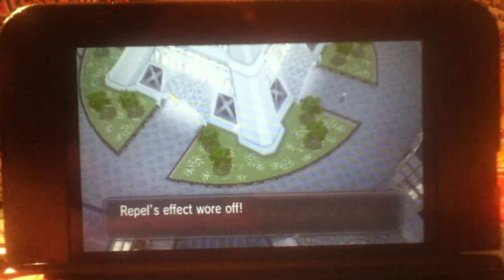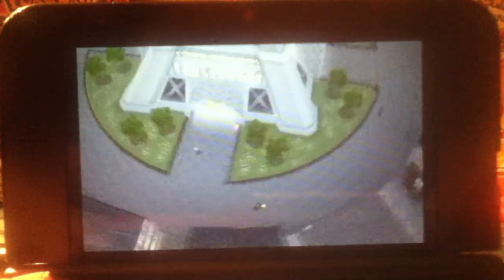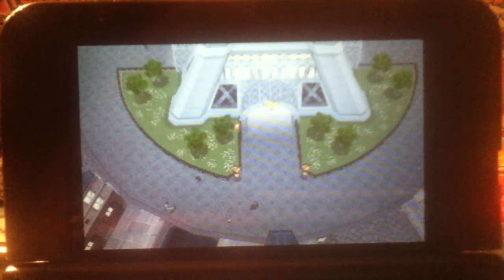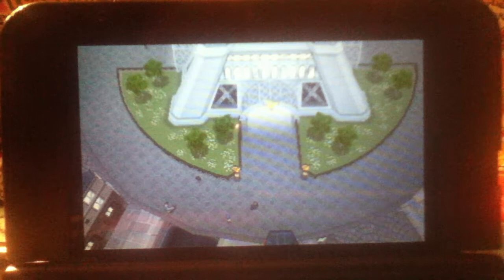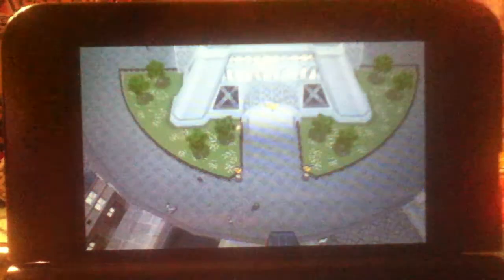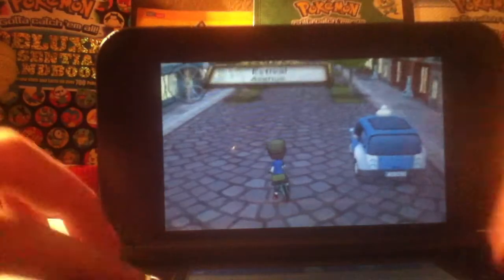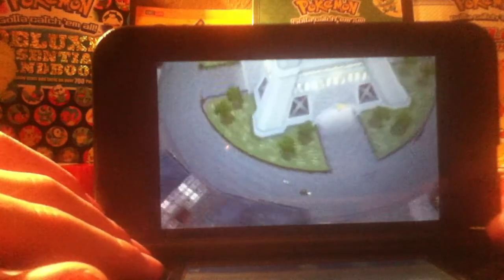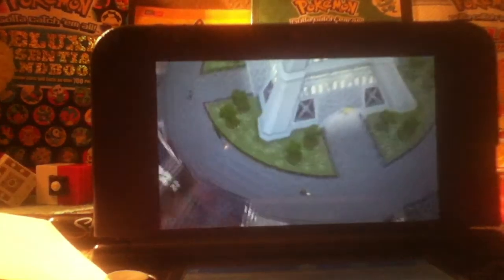You're gonna want to go around Lumiose City. You can put a piece of paper — I am using a piece of paper — and you're gonna want to slide it in and push it there. Then just let that go around and it'll hatch the egg for you.